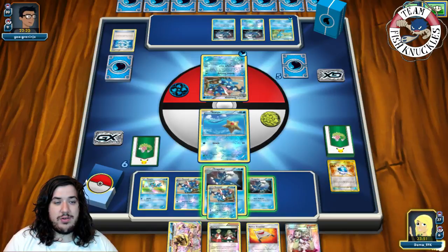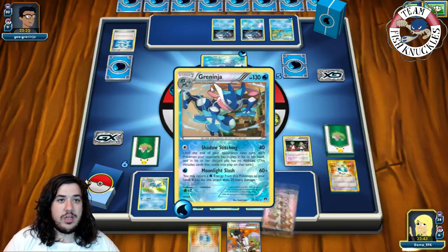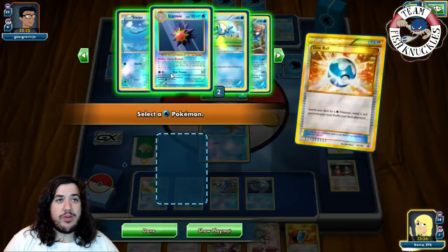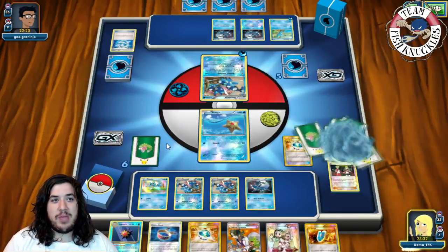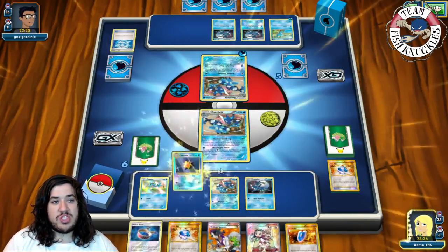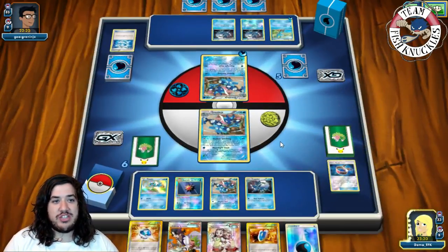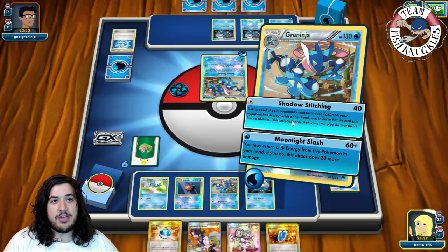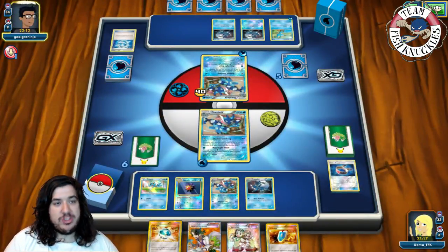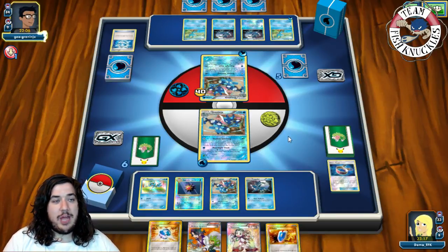We put down another Greninja and play Ace Trainer. We need to find a Water energy — we don't, but we find a Dive Ball. With the Dive Ball we can find a Starmie, which isn't ideal since it's a potential prize target, but it only has one retreat cost. We retreat into the front Greninja, put down Starmie, use Space Beacon to discard a Choice Band, get a Water energy to hand, and use Shadow Stitching for 40 damage.